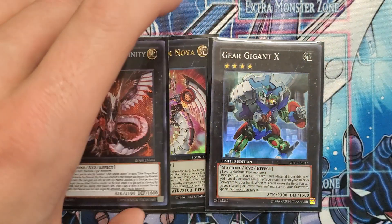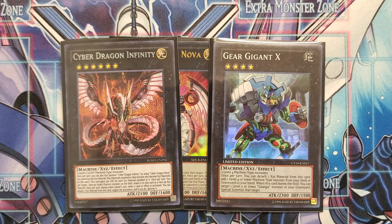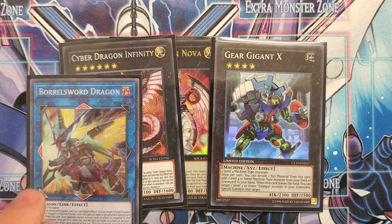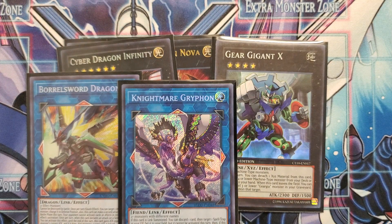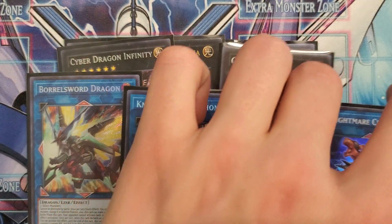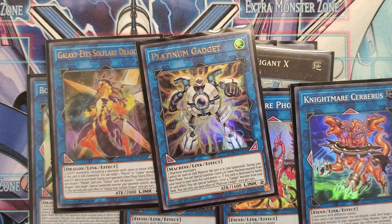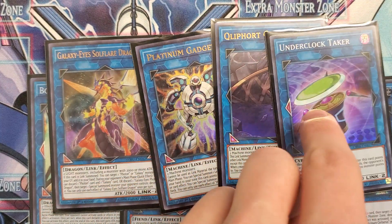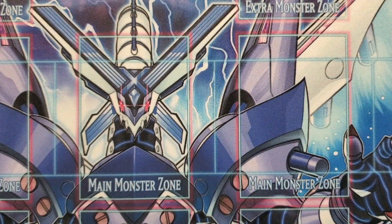Then we have Gear Dragon X, making a return after a couple months out of the deck — gives you gadgets, obviously, and you can use it to search out your one copy of Symphonic Warrior Guitar. For our link monsters: Borrel Sword Dragon is our OTK machine for turns two, three, and four. Nightmare Griffin is our standard play to start turning stuff off. Then a whole bunch of Link 2s — Nightmare Phoenix and Cerberus for general utility, Galaxy Eyes Soul Flurry Dragon to combo with Galaxy Soldier, Platinum Gadget for our main combo, Flipboard Genius for utility, and Underclock Taker to punch over big monsters and summon Backup Secretary.